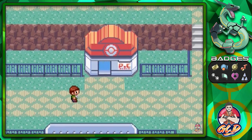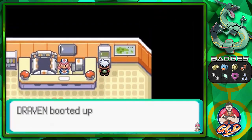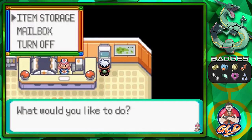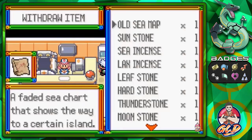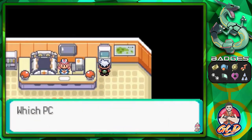All you have to do now is go straight to your Items PC and grab the Old Sea Map. So that's what we're doing right here — that's the wrong PC. Let's go to Draven's PC and withdraw that Old Sea Map.